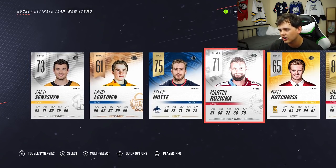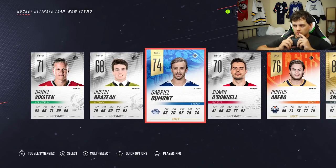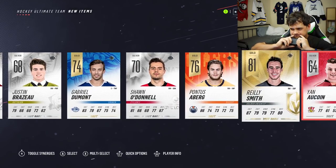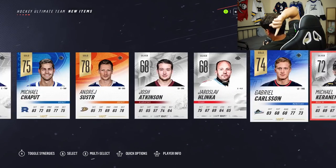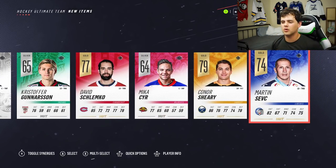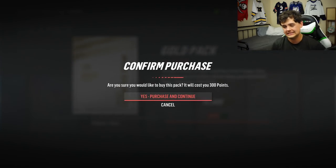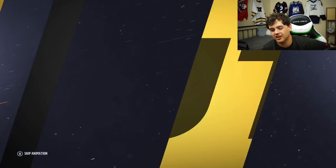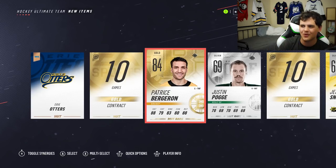Can I guess who that is? Hurricanes? Yeah, Jacob Slavin. At least I'm getting something out of this pack. Gold pack — we really front-loaded this pack opening to the front of the video. Are we going to save it? Patrice Bergeron — that's another great pull. Okay, that's all I was hoping for.